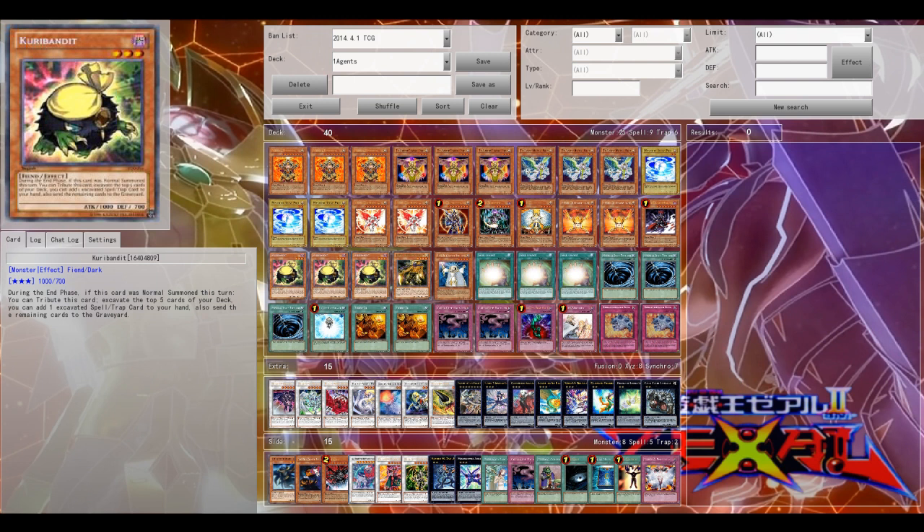Soul Charge is one of the most broken cards in a long time — on the level of the Dragon Rulers and Spellbook of Judgment. We've already seen how broken it is in combination with only just one Lonefire, and how to make an easy Quasar at hardly any cost. One of the decks I'm trying out is Chaos Agents with both Soul Charge and Curry Bandit as a mill engine, digging for your Power Guard and setting up your Graveyard for your boss monsters. More on the deck profile later — off to some duels.